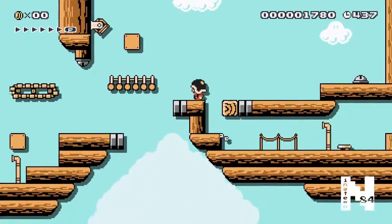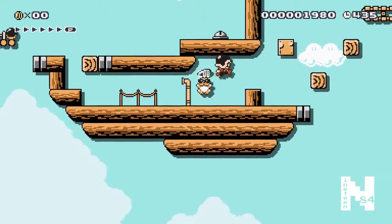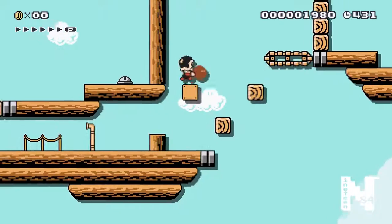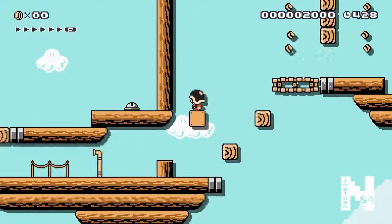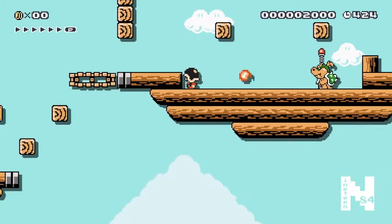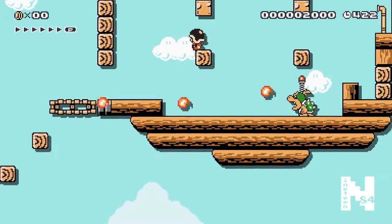This is a mechanic I actually stumbled across by accident making the course, but it turned out being very helpful - just letting the bomb bounce off of your helmet to activate it, or jumping up to hit it. In this case, throwing it onto the conveyor belt - and here we go.